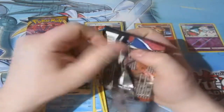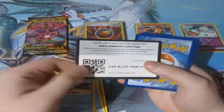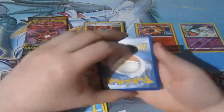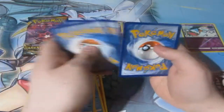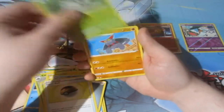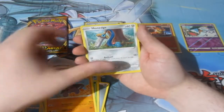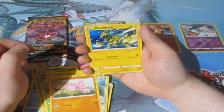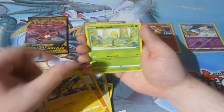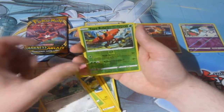Here we go — last pack of Battle Styles, and then we go to Darkness Ablaze, which gives us a chance at a Charizard. We've got a Metal Energy, Level Ball, Snorlax, Gliscor, a Honchkrow, Gligar, an Electabuzz, Bellsprout, a Reverse Foil Rare Tapu Bulu. Sweet!